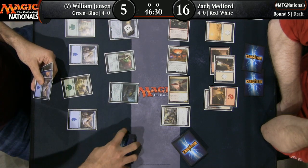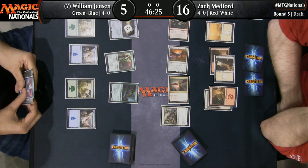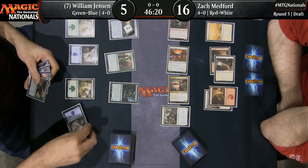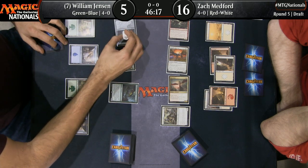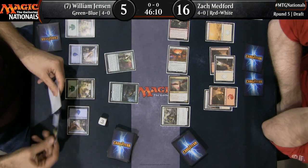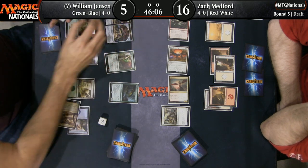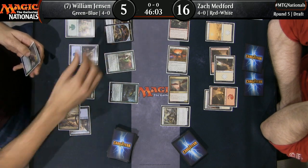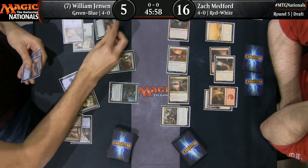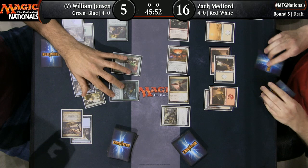Looks like he's scryed to the bottom. He found One with the Wind during his upkeep, which can allow him to potentially block a flying creature — that might keep the Kinjali's Sunwing back. Treasure Map is going to hit and he's going to get three treasures. Likely to just use this as a burst of mana, which is a great use for it here since he's so far behind. He's got Verdant Sun's Avatar too — and he even had enough mana to cast it this turn. That could buy him a ton of time — that puts him up to 10.